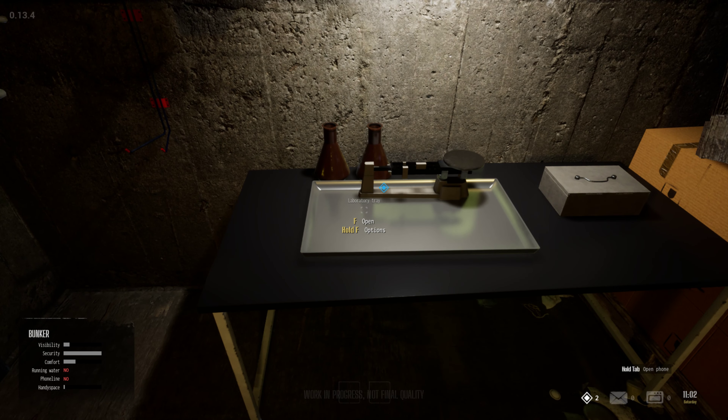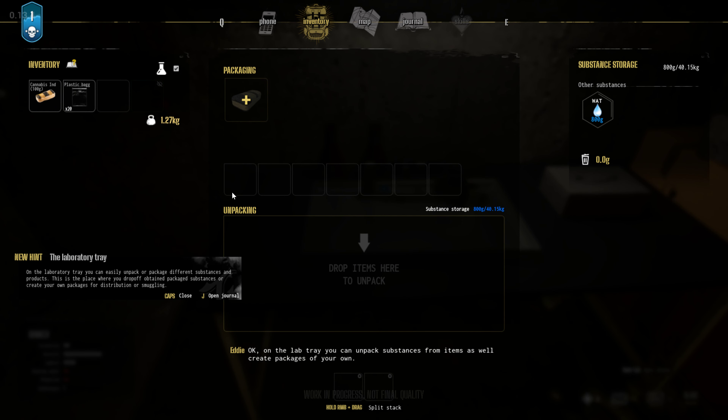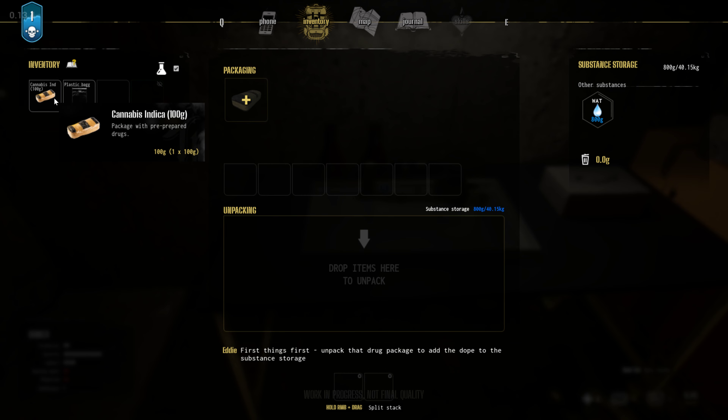What is this? The laboratory tray — unpack packages. Okay, so let's take one of these.